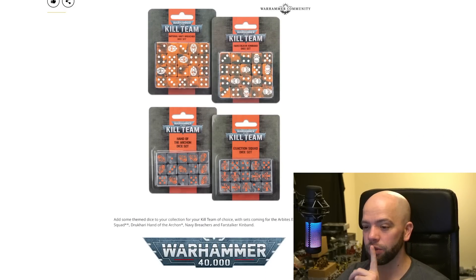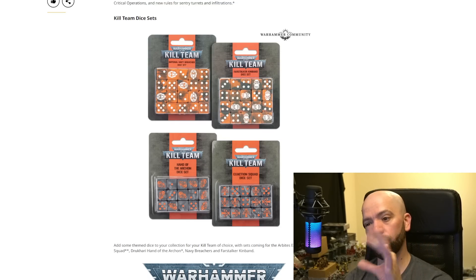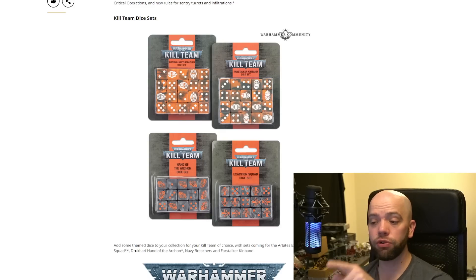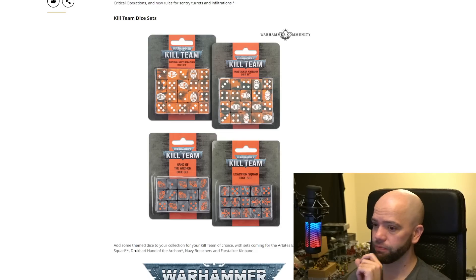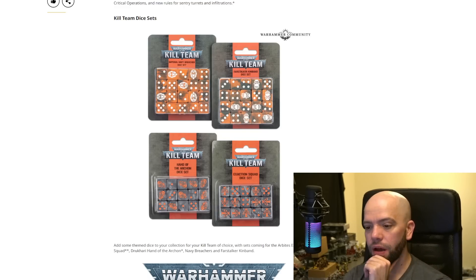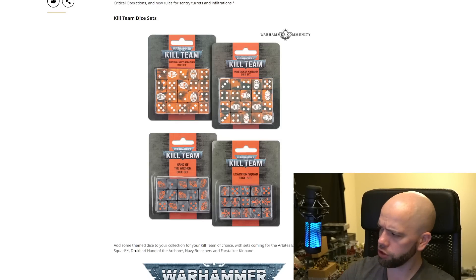And then we get the biggest reveal: dice sets. Look at these Hand of the Archon and Exaction Squad dice sets. Interesting — so far we've only had the one color scheme above it, which I'm going to guess is green with white pips. That Krute head looks silly, just going to throw that out there. Then we have a new color scheme — I'm going to say silver with orange. The issue is those are harder to read for me, and that's bad. Whereas the style above, although I don't particularly like it, is much easier to read. Could just be my eyesight, you know — colorblind, et cetera.